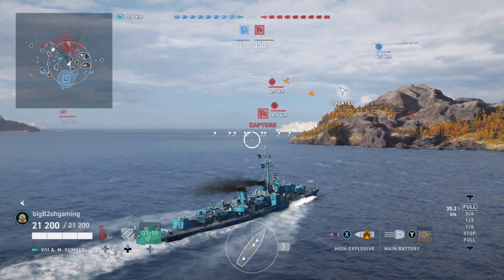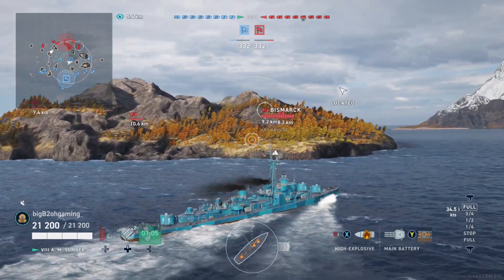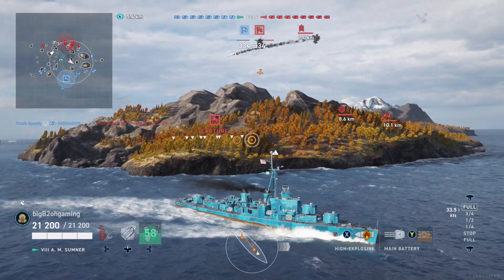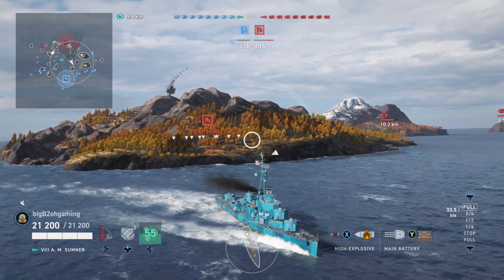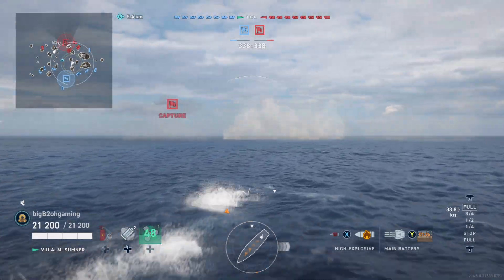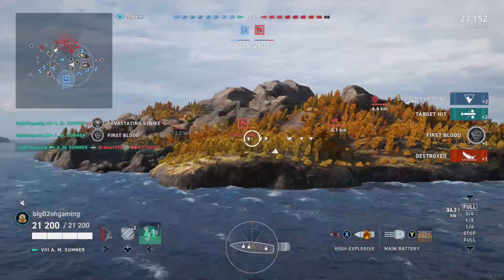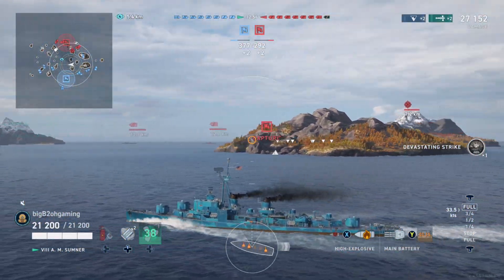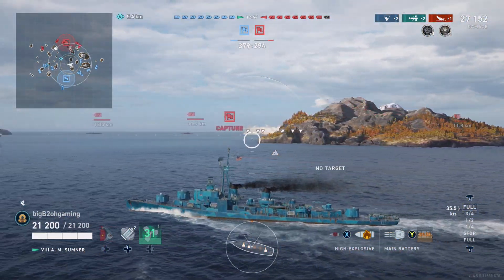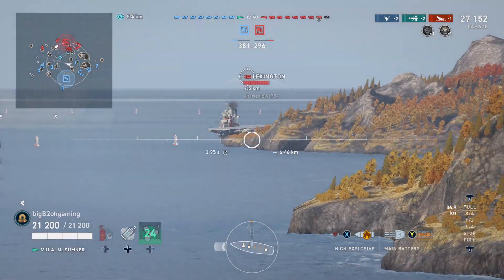Moving on to this game — the Alan M. Sumner. So if you like the Fletcher or the Gearing, you will very much like the Sumner. I might go as far to say that the Sumner is actually better than the Gearing. The ship is essentially smaller while having the same amount of guns, so getting hit by shells in the Sumner will happen less often than the Gearing. I'm pretty sure the Gearing is actually larger in this game than it should be, just like the PC version where they're going to start updating the US destroyer models to reflect actual proportional sizes.